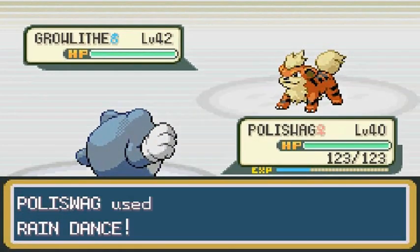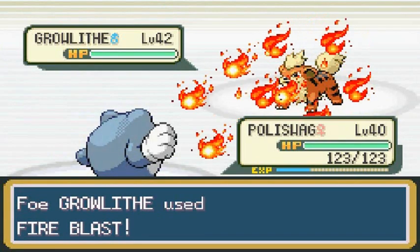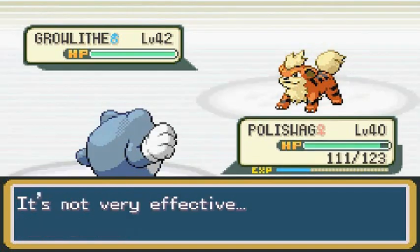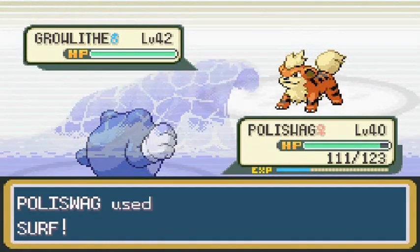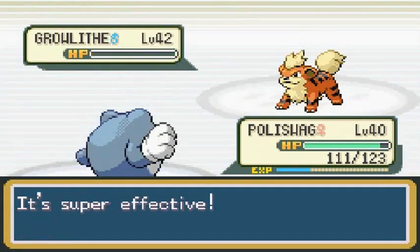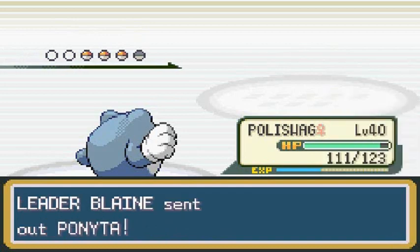Let's go Raindance - I'm going to weaken your fire attacks. Try and defeat me now! He's going with Fire Blast - is it going to be super effective? No it's not, because of the rain! Strategic. Surf attack for the win - yeah buddy! Growlithe, you are nothing right now. Thrasher is gaining experience. Ponyta's coming out and the rain continues to fall - this is a very good way to defeat these guys.